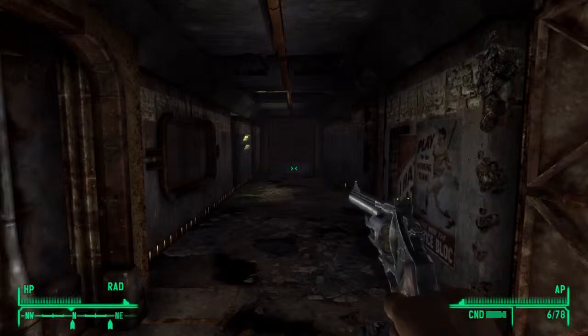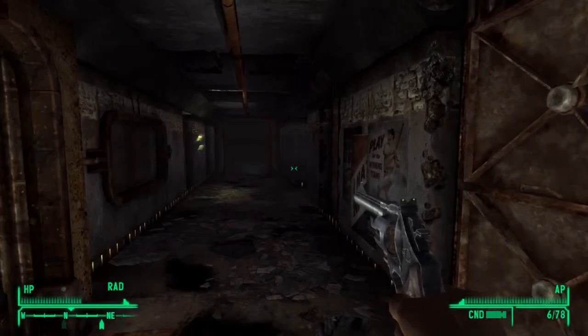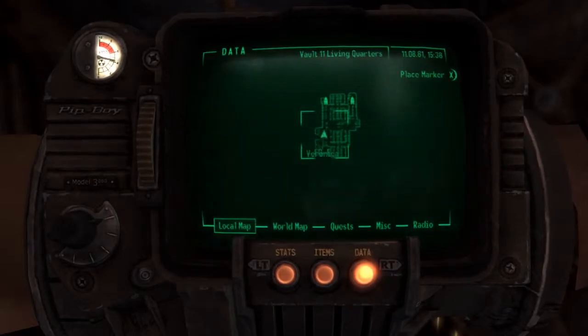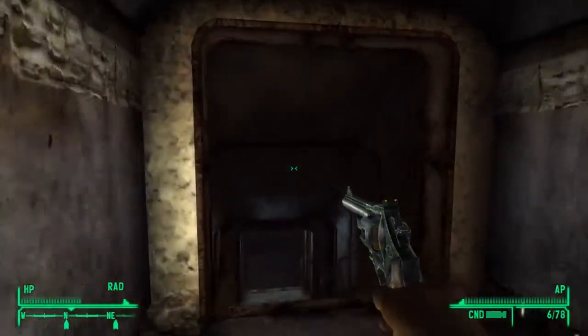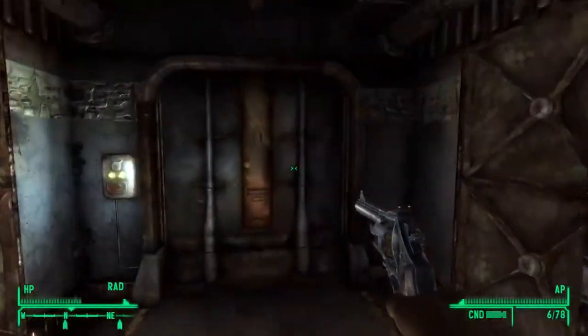Welcome back to Fallout New Vegas as we make our way through Vault 11. Quick check of the map — I'm thinking I need to go straight. Oh yeah, this looks different. Double steps — haven't been through double steps yet.